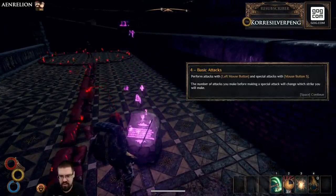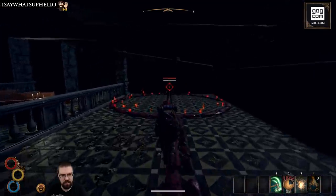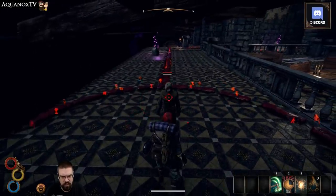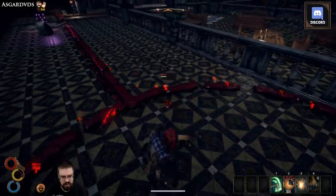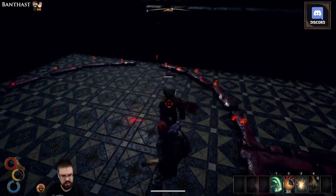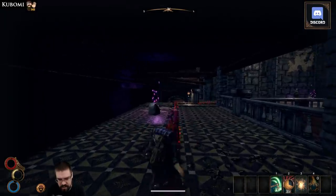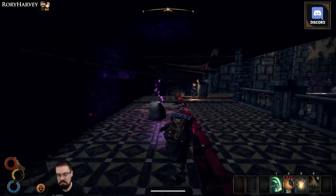To perform attacks: left mouse button for a basic attack, mouse button three for a special attack. The number of attacks you make before the special will change which strike you perform. So if I do one attack then middle mouse button — okay. One, two, three, finish up. They seem to be doing the same thing. Oh wait — if we just hit the button it's like a jab, but then if we swing and hit it, it's a side swipe. Cool, that's kind of fun.